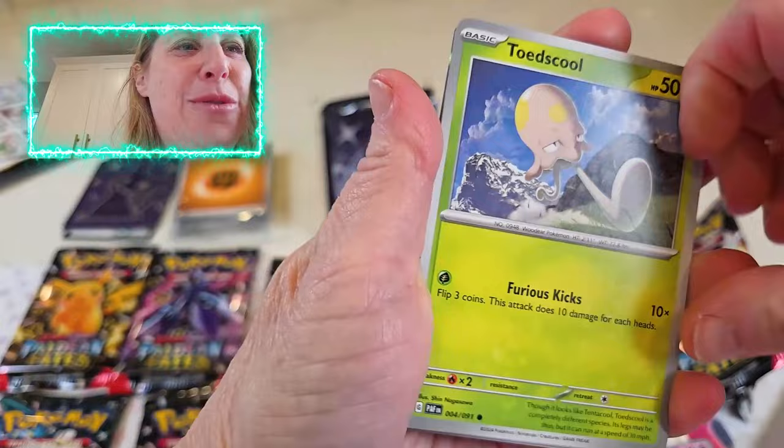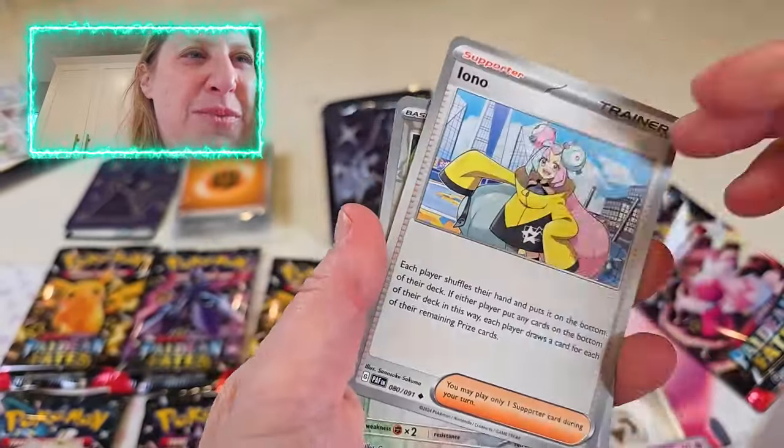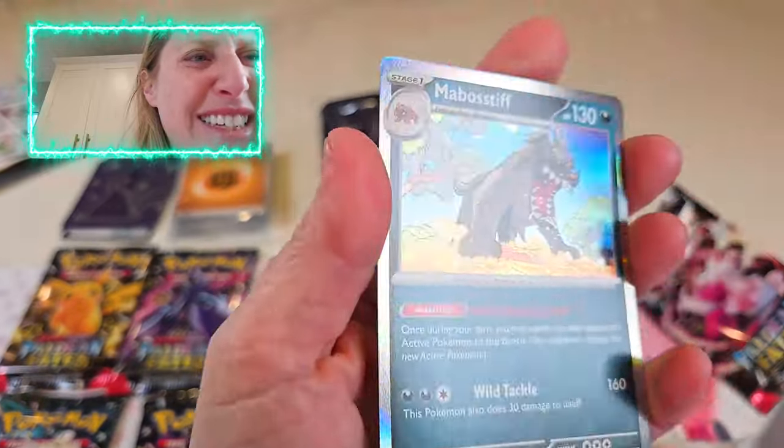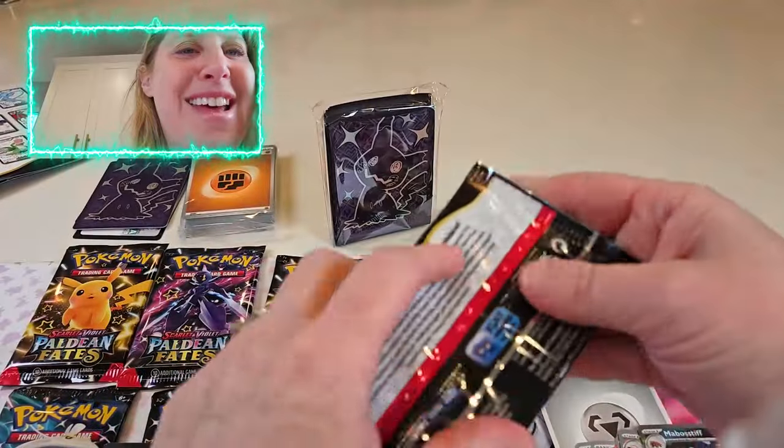Oh, isn't that cute? Alright, and we're going to go through them here. Got a trainer, another trainer. Oh, that's a nice little holo — this mouse. He looks mean. Alright, and next pack.